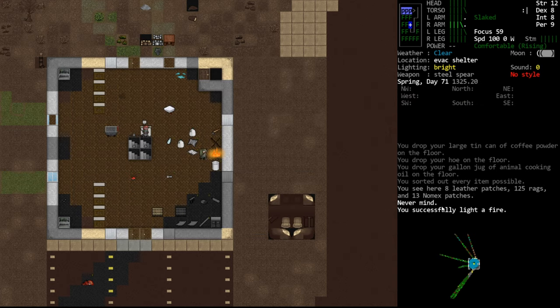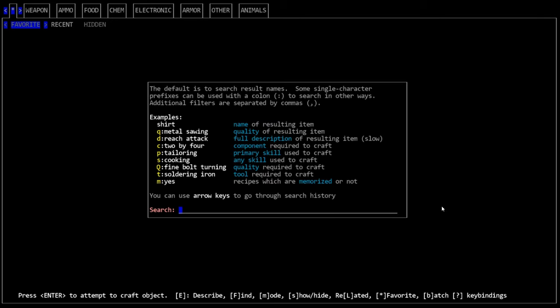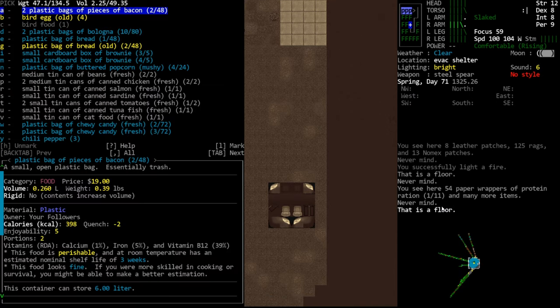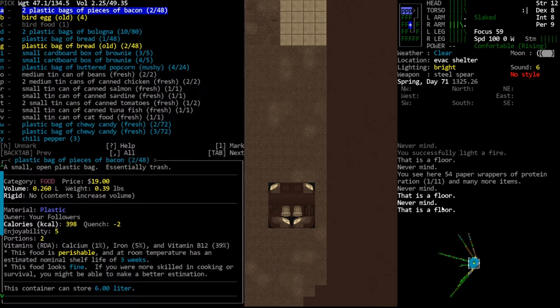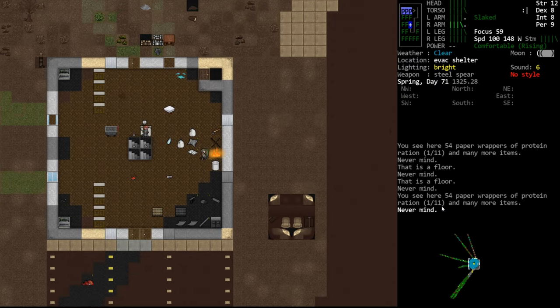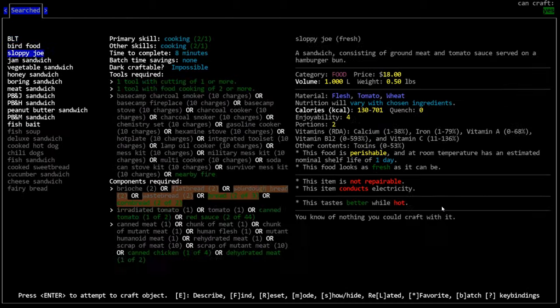So we'll go ahead and have something to eat. Best recommendation I can make regarding eating - I see people complain about it all the time about not understanding the food system - just eat like you would normally eat. Did our hot dogs go bad? We had a whole mess of hot dogs. Okay, well we don't have hot dogs anymore. We're not really going to be able to do much with this bread.